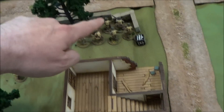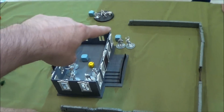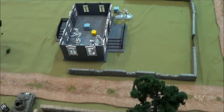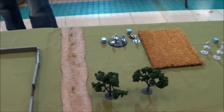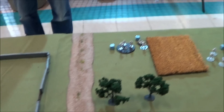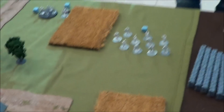A unit advanced out of the building and fired but nothing went through. His HQ came around and took a shot at one of my units and missed. His medium machine gun fired again on my Greyhound but missed this time. The mortar fired on one of my units and missed. His forward artillery observer fired into my guys and also missed.